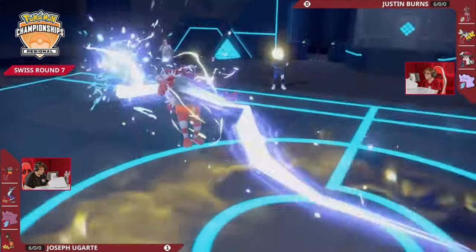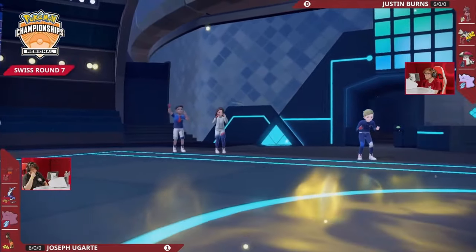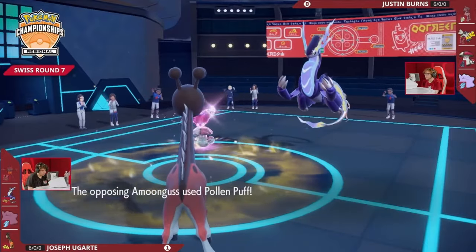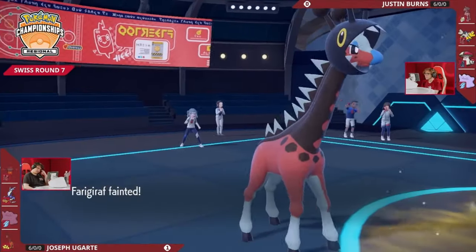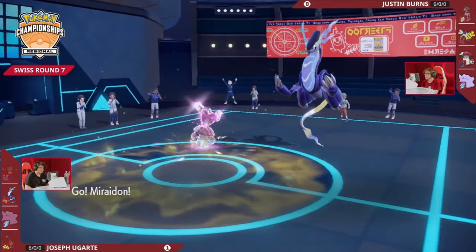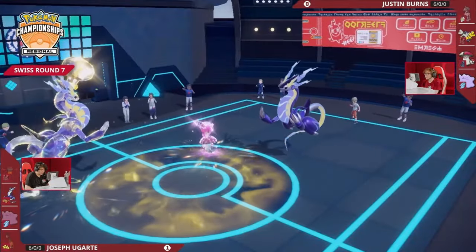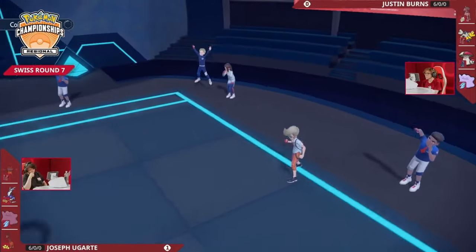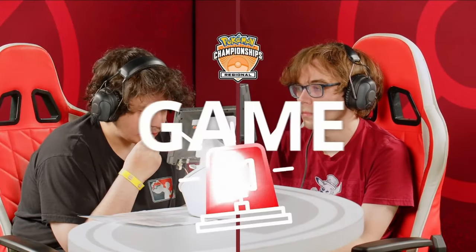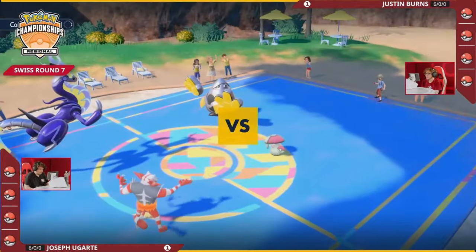Incineroar goes down. Joe will be down to his final two Pokémon — the Frigoraph and Maraidon in the back. Amoongus pops up offensively yet again into the Frigoraph — that's two KOs for this Ditto Amoongus. Maraidon on Joe's end has to join the field, already at about a third of its health, and regardless, the other Maraidon is going to be outspeeding it. A Moongus and Iron Hands for Justin versus Incineroar and Maraidon for Joe in Game 3.